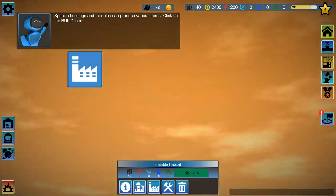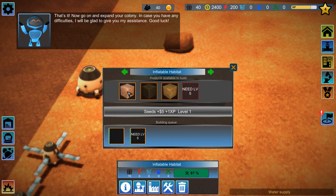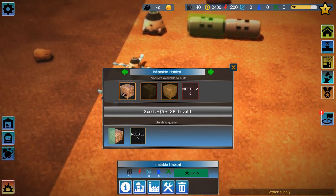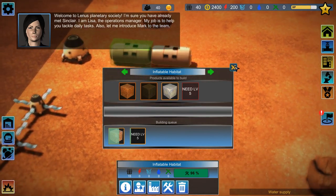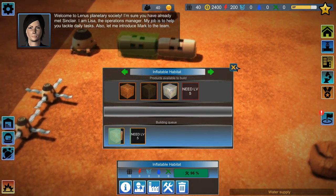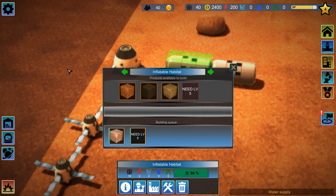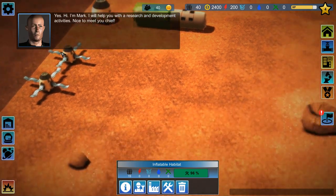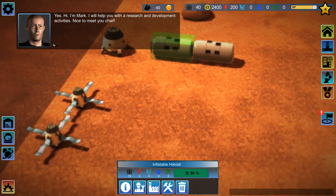It's late — click on the build. That's it. If you hold shift, you're gonna make 10 of those items. Welcome to Lena's Planetary Society — I'm sure you've already met Sinclair. Thank you, Lisa. My job is to help you tackle daily tasks. Also, let me introduce Mark to the team. The faces are really odd, like creepy. Mark says he will help with research and development. He kind of reminds me of some cartoon character but I can't remember which one.